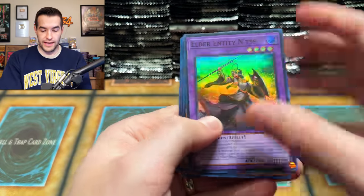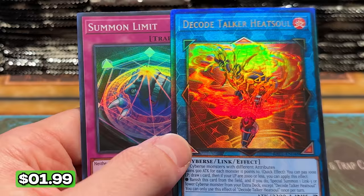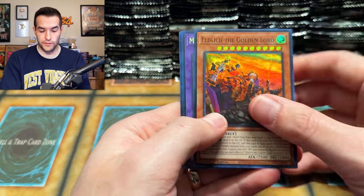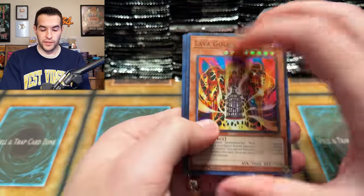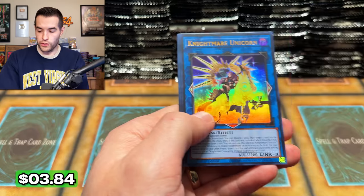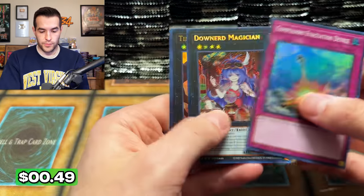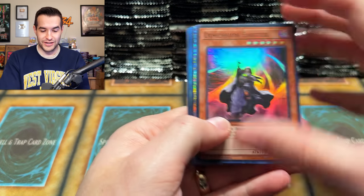It's going to be smack dab in the middle of the video — only the real fans will see that code. Infinite Impermanence, Compulsory. There are so many packs left. I wonder if we're through one case. If we are, we're doing okay. Lava Golem, Quarter Century Secret — that's the number 001, the first card in the set by set number. Pretty funny that Lava Golem started off the set.